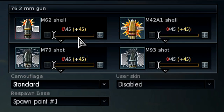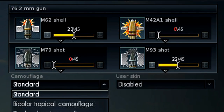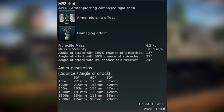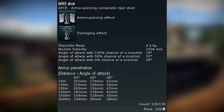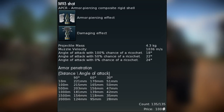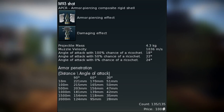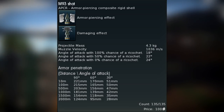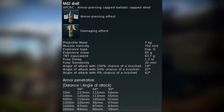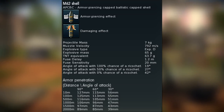Once you get into a game, load 23 rounds of M62 shot to quickly kill tanks that you flanked, as well as 22 rounds of M93 shot to pen heavies from far away. 221mm of penetration coupled with 1036 m/s muzzle velocity makes the M18 a pretty decent sniping tank. However, you trade penetration for damaging effect. Even though the M93 shot spools pretty well, it still won't beat the HE filler of the M62 shot.